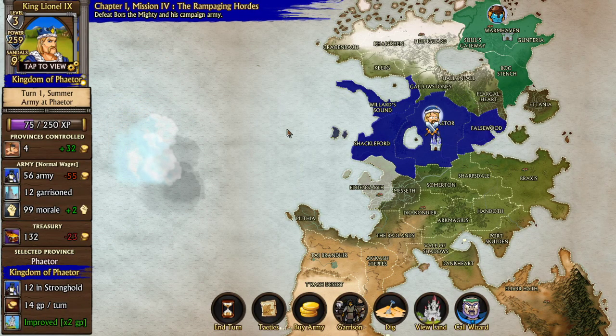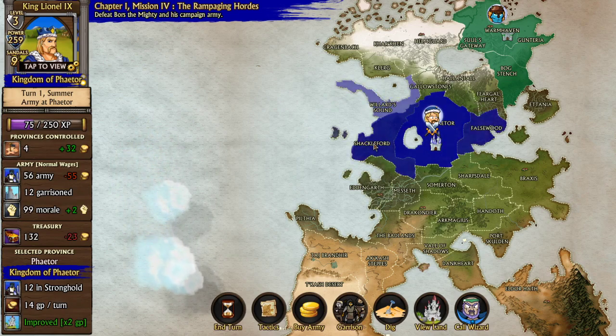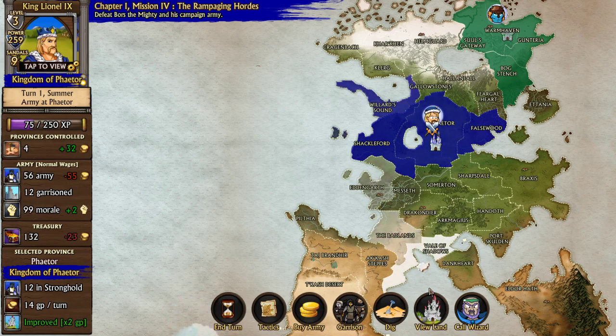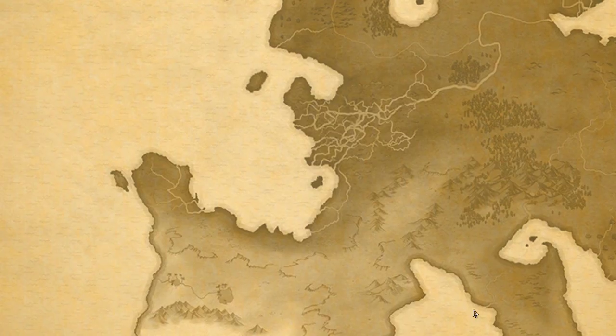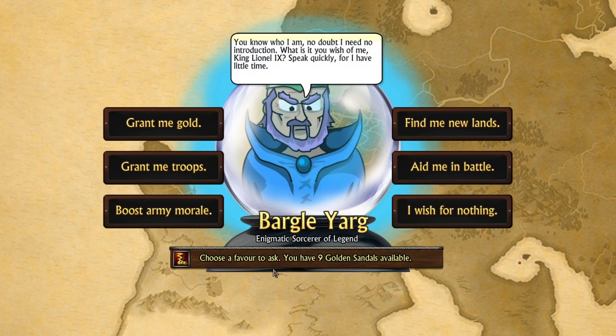Here we are in Chapter 1, Mission 4, the Rampaging Hordes. You can see now we have four vassal provinces — one, two, three, four. Bors has four provinces as well. I've put a little debug cheat in to give me nine sandals so we can summon aid from Bargol. Here's the things that Bargol can do for you.